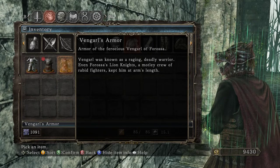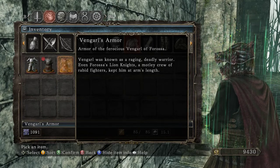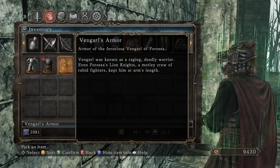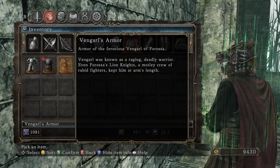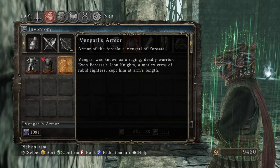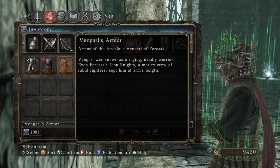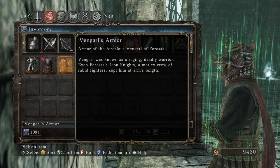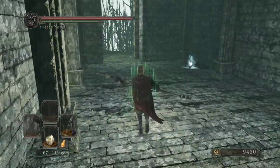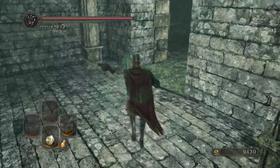Armor of the Ferocious Vengarl — ferocious Vengarl was known as a raging, deadly warrior. Even Ferocious Lion Knights, a motley crew of rabid fighters, kept him at arm's length. This is a little confusing because I think these lion warriors here are from Hugo, and Ferocious has something called Lion Knights, but they're human.